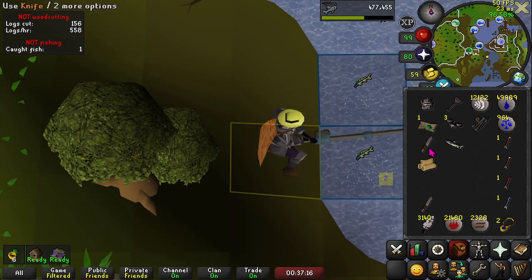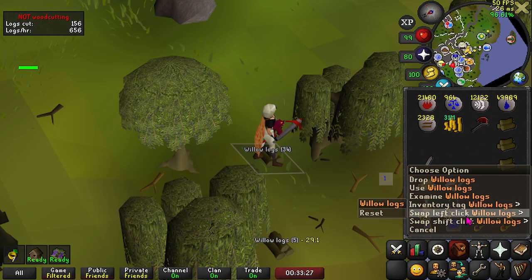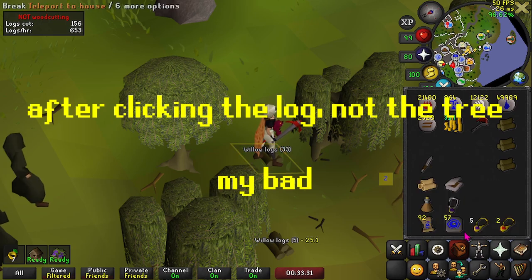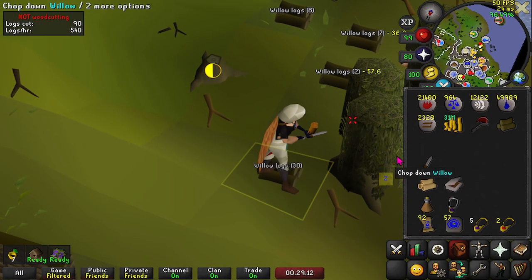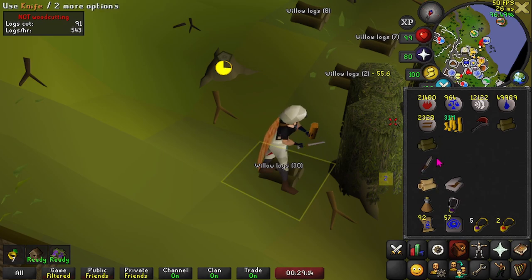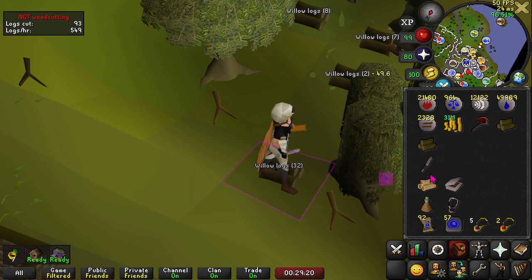Once you're feeling the rhythm and able to start the cycle and hold onto it for a while, try throwing in some drops. Shift right-click the item to change the left click to drop if it's not already, then after clicking the tree you can click the item to drop it. If you're feeling brave, you can drop multiple items in the same tick too. You got that down? Feeling comfortable with it maybe? Nice, I'm proud of you.